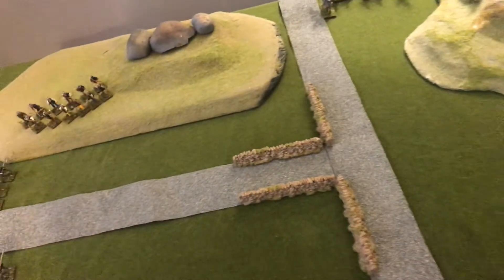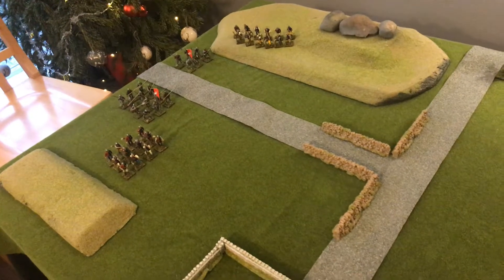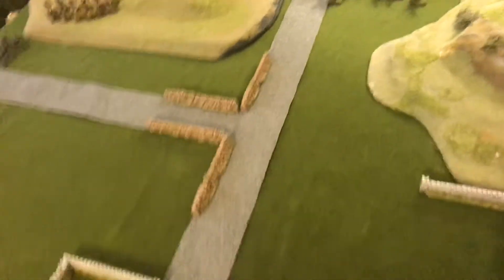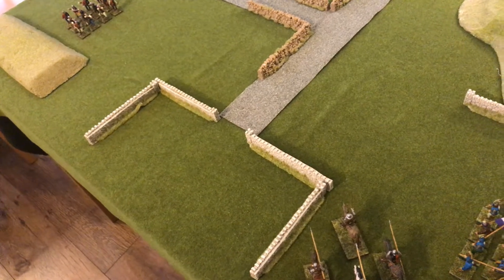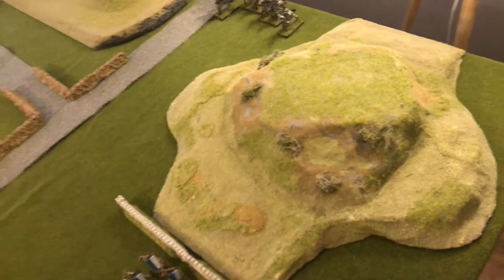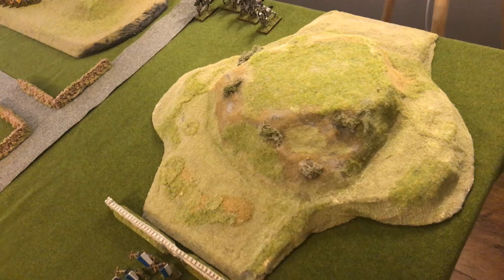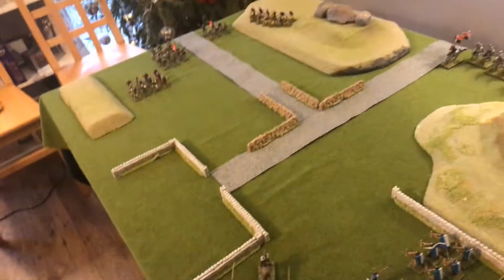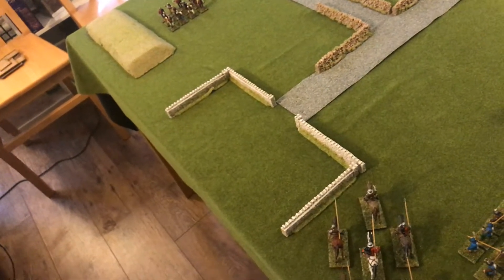Attacking and movement is in any direction. You cannot shoot through other units or through anything that blocks line of sight — that is the only rule in terms of shooting. Cover adds one point to a unit's armour if it's being shot at. Rough ground — this hill is rough ground — will add one armour for any units being attacked. So if you charge a unit that's in rough ground, they get plus one on their armour.